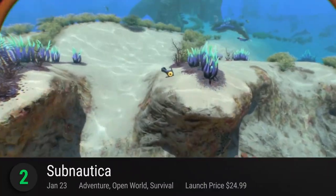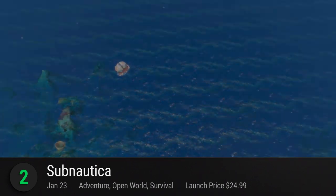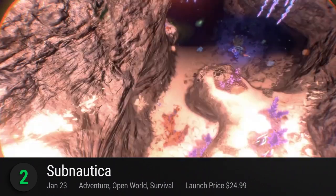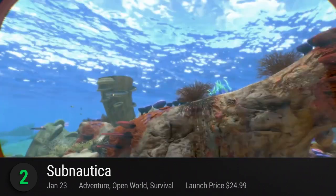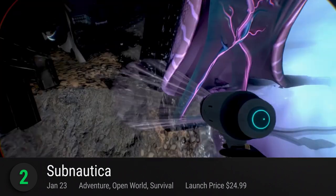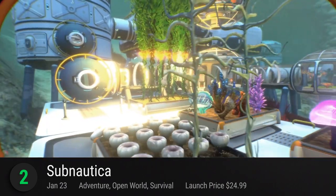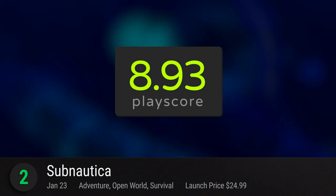Number 2: Subnautica. Despite humanity's thousand-year presence on Earth, we've still yet to discover the mysteries of our ocean's deep abyss — and that's exactly the kind of unknown world you'll explore in this nautical open-world survival game. Take a dip into the majestic undersea and free-dive your way through kelp forests, underwater rivers, and so much more. With thousands of creatures roaming about the increasingly dark caverns, you'll have to be at your most alert to survive the aquatic wildlife. Build and manage your own sea habitat, collect food and resources, and discover the mysteries of the watery void. It has a playscore of 8.93.